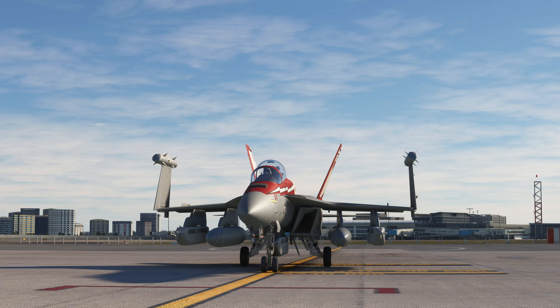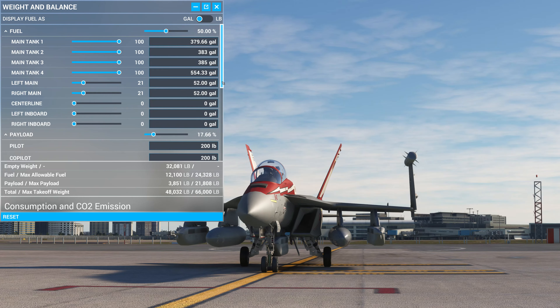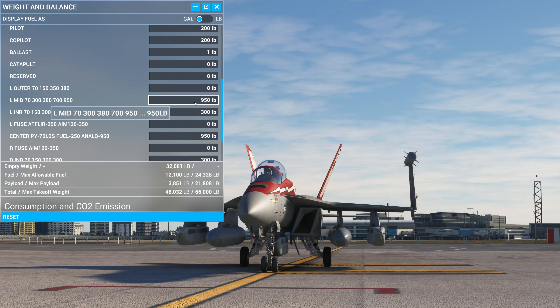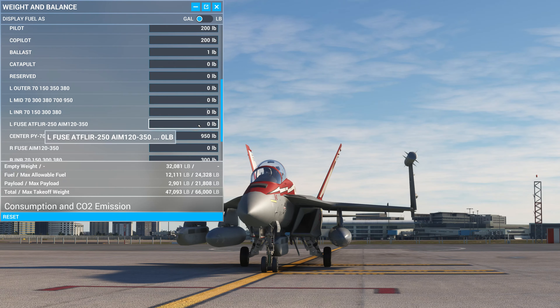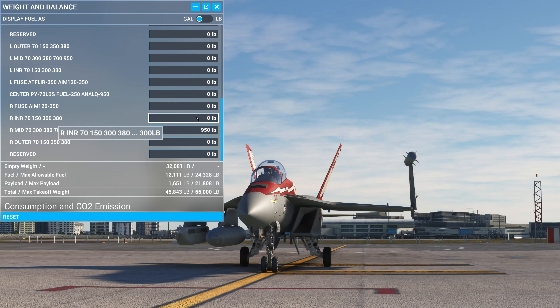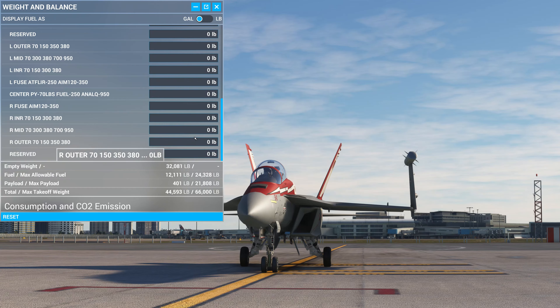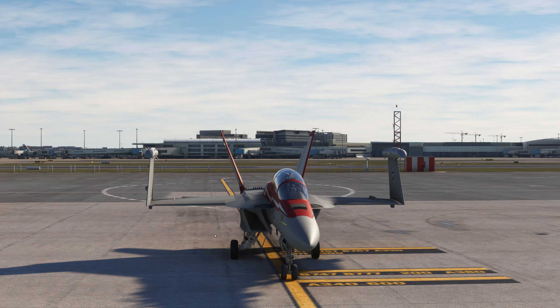Weapons loadout can be selected by entering weights in the payload menu. I'm going to do that right now — go to the weights and remove all of them. Left mid, go to zero, and remove all of the stores. There we go, all clean.